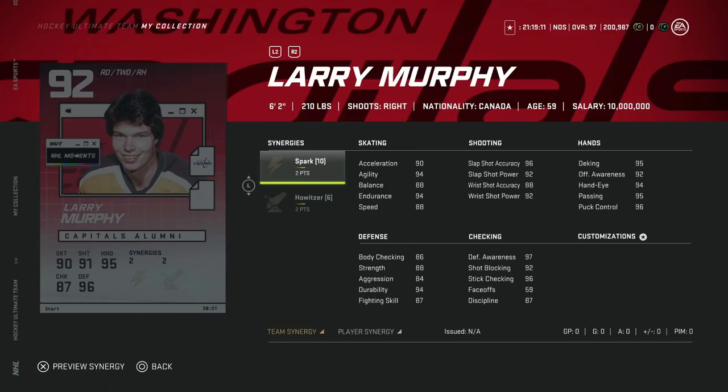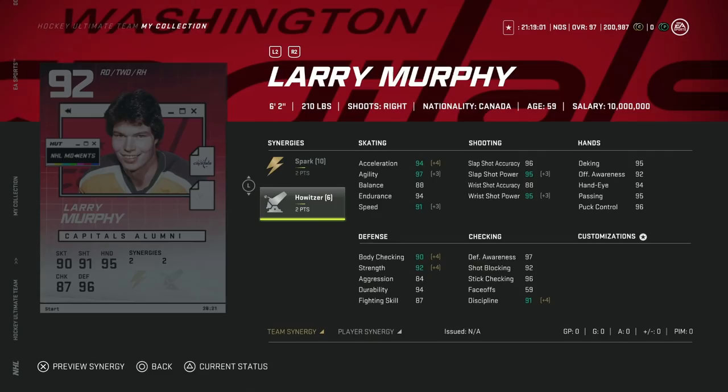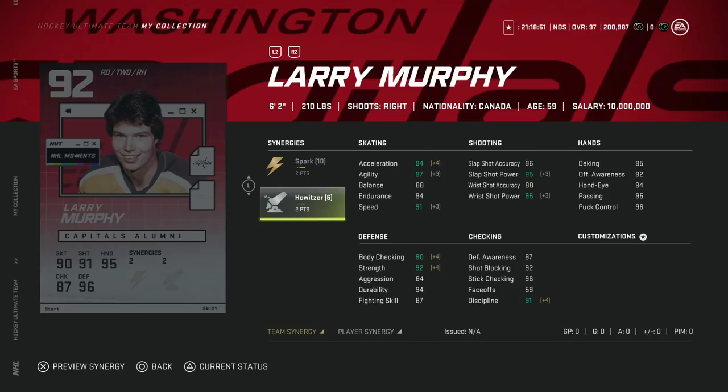After him we've got the 92 Larry Murphy, and Larry Murphy cards have been awesome all year — even his base Team Builder 86 overall was phenomenal. Two to Spark, two to Howitzer gets his acceleration to 94 and speed to 94 as well. Shot is in the mid-90s for slap shot, which is what you want for defensemen. Body checking is 90, hand stats mid-90s, and he's 6-2 — an all-around phenomenal card and a really good right-handed defenseman.